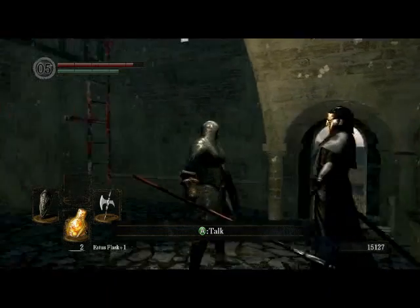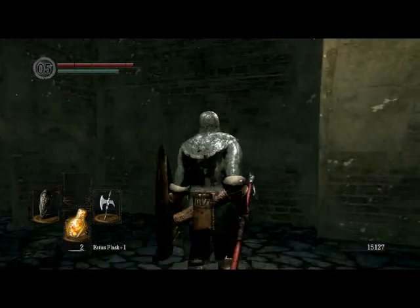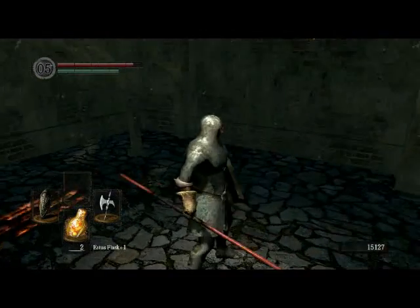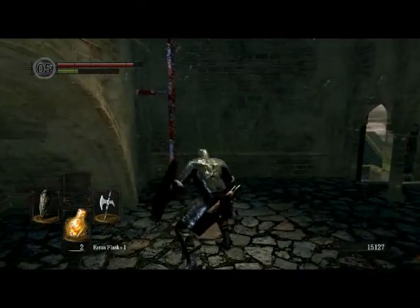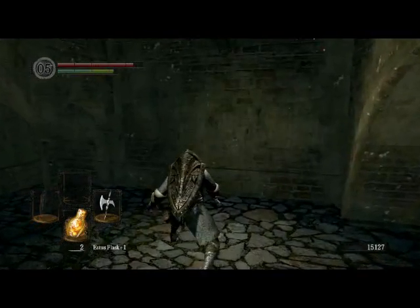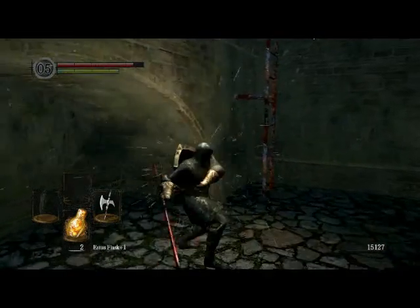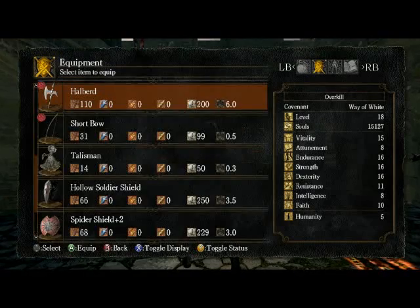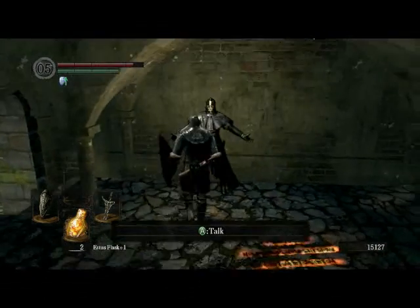Hello again! We are back after farming for a bit and getting 15,000 souls. I picked up a new unique weapon — the halberd. You can get a crystal halberd later on, but this is the only repairable regular halberd you get in the game. The standard light attack is just a thrust. One-handed strong attack is a slash. Two-handed light attack is a regular thrust. The two-handed strong attack is a windmill — or helicopter move. It can be used to great effect; it's primarily a thrusting weapon but also has slashing moves.